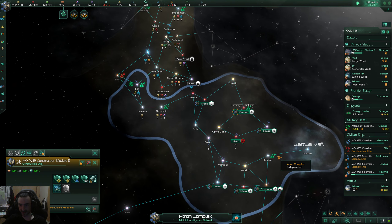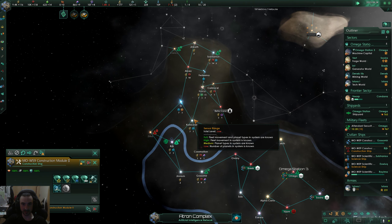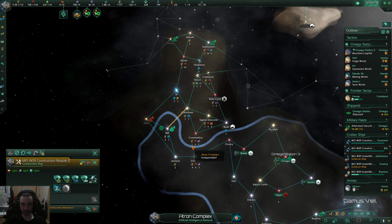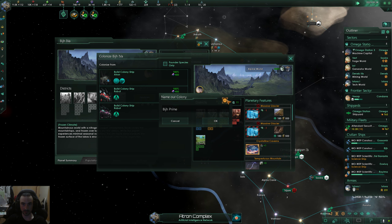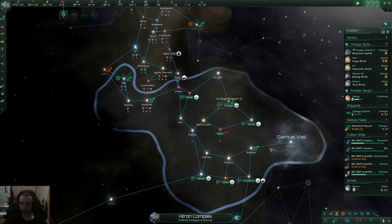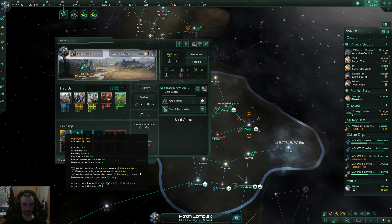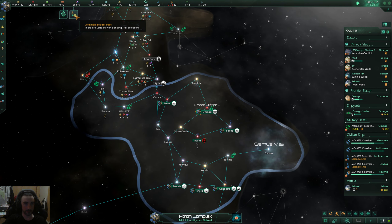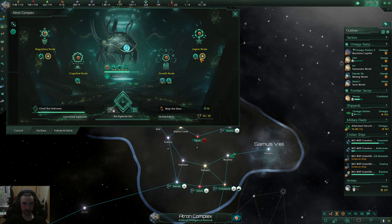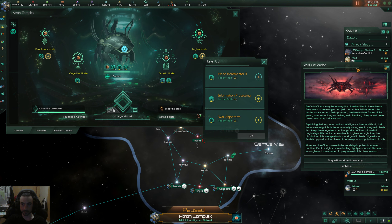That's the guy who was sitting there studying that anomaly forever — he finally finished. Now we're going to get a colony going, it's going to be called Mech. Special project complete — our unity is fixed now.